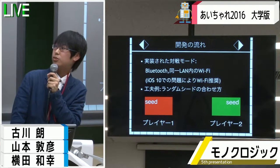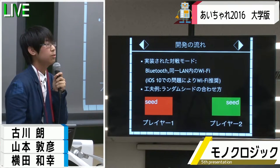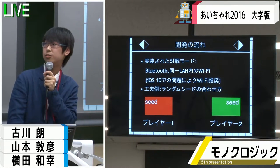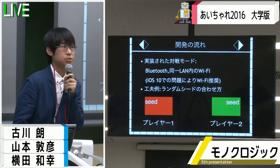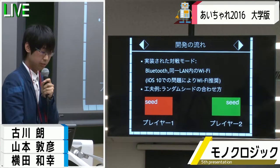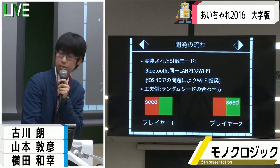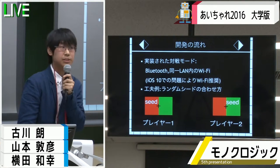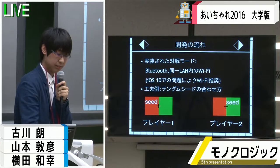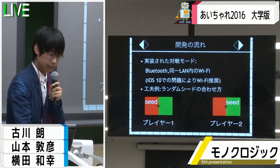実装する上で様々な工夫を凝らしており、対戦では2人のプレイヤーに全く同じブロックが落ちてくるようにしているのですが、その方法として乱数のシードを一致させるという方法を用いています。具体的には、自分の生成したシードを相手と交換して足し合わせるというような工夫を行っています。これによって、確実に相手とシードを一致させることができています。